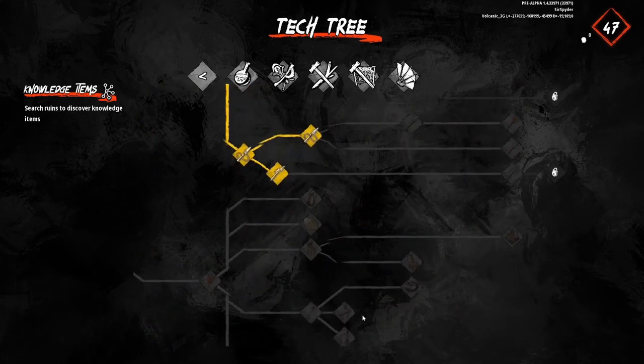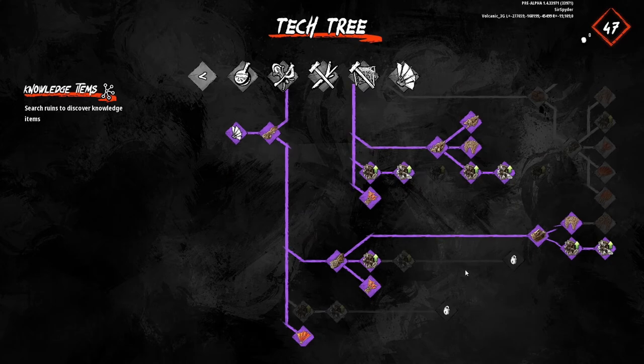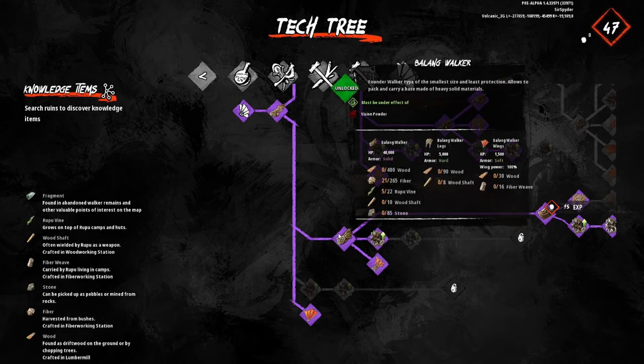Moving to the walker tree — the baumung is new to this season, so if you played last season you might be confused. It's actually a base-packer walker, pretty much what it is. It's able to carry solid materials, and since stone is solid, the baumung can pack a base of stone, which is new this season — meaning you'll need pretty high-end stuff to break into them. It helps you have a safe spot when you get back from a run. The baumung is one of the most important walker pickups you can get early on, absolutely 100%.